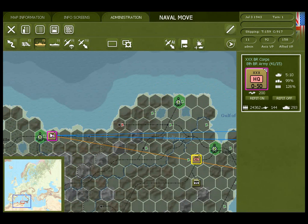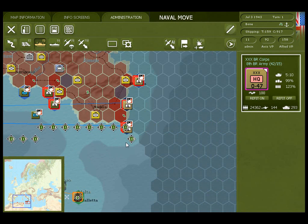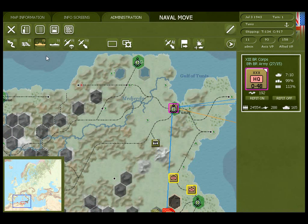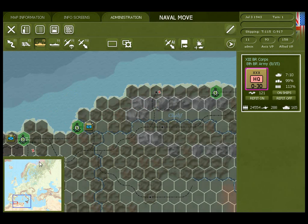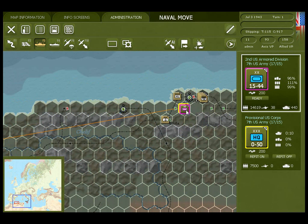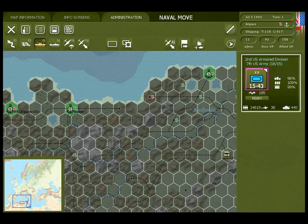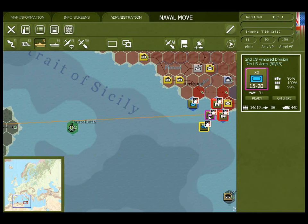Next we'll go get the British 30th Corps headquarter and move it out to sea. The British 13th Corps headquarter also has units involved in the invasion. Next we'll go and find the American 2nd Armored Division and move it out close to the beaches. This will make it a lot quicker for the unit to get ashore on subsequent turns, and the headquarters need to be out there to be within the command range of their units as they launch the invasions.